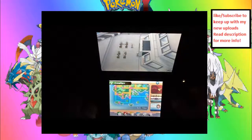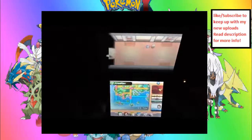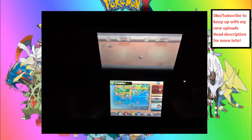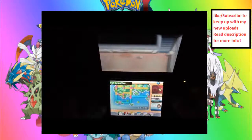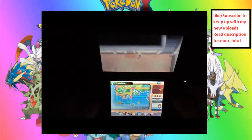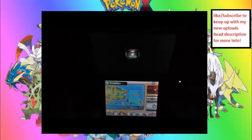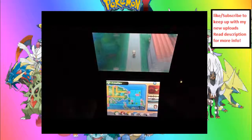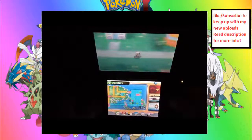Oh my god, I thought that was Clement for a second. And that's it. Don't tell my dad I was trying to ride a bike on a boat. Anyways, let's go to Lily Cove City for the next few Mega Stones — we'll be using the ship a lot. But first, let's go look for the Absolite, and that's going to be at the Safari Zone. So let's go.